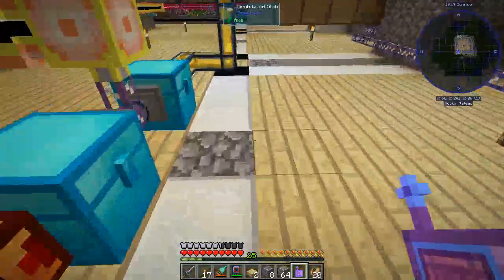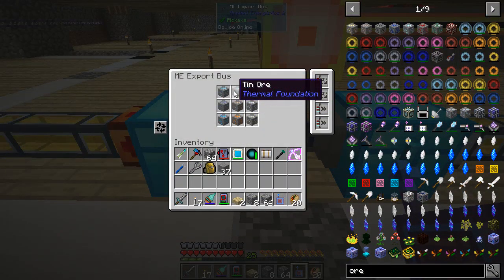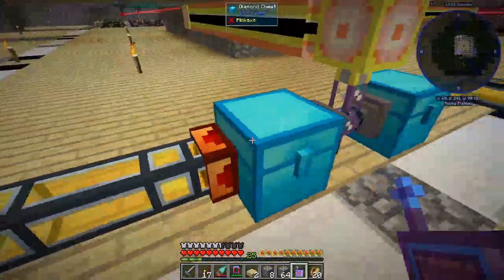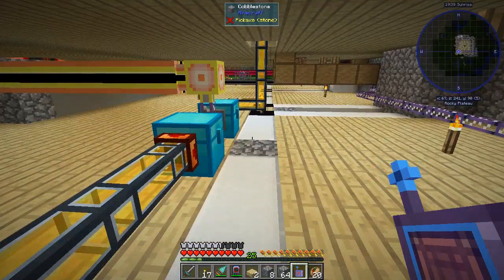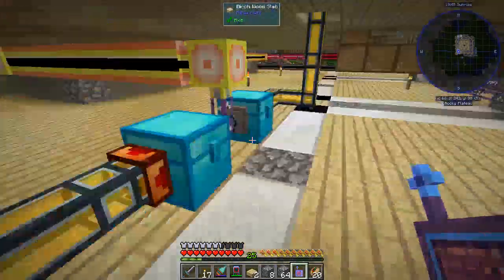Right now we're doing mana-infused ore, tin, aluminum, lead, iron, silver, platinum, copper, and nickel. I'm going to add gold back to the mix. We're going to add another export bus here, but I want to change one of our furnaces upstairs so that it will accept gold, process the gold, but also remove the Cinnabar from the system and send it back to our inventory. So let's go ahead and take care of that.